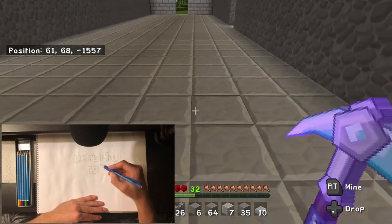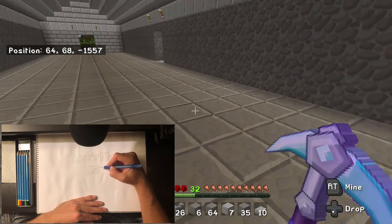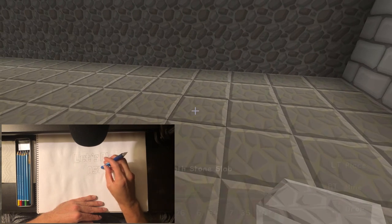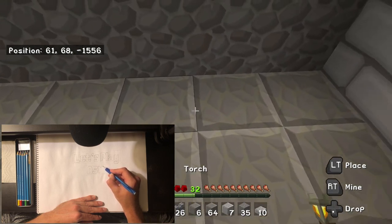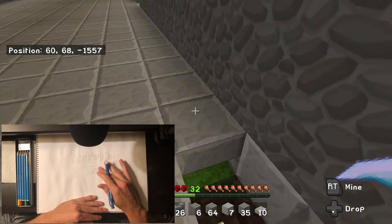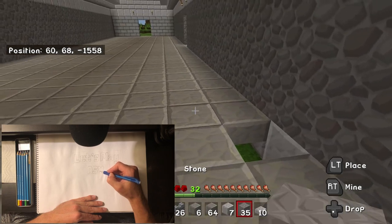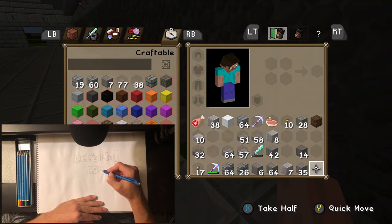I changed the floors in here to — I believe they're andesite slabs, polished andesite slabs. I did that and then I also added a big row of torches underneath, so the lighting in here is much better.